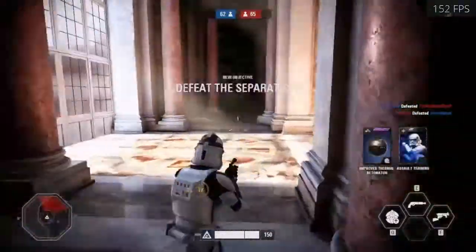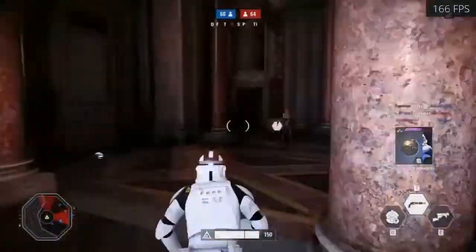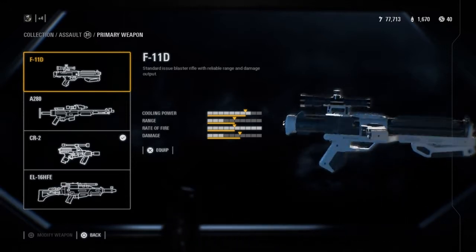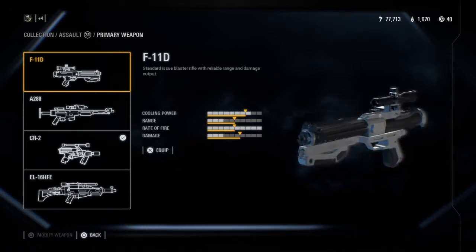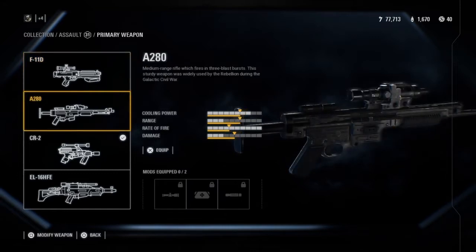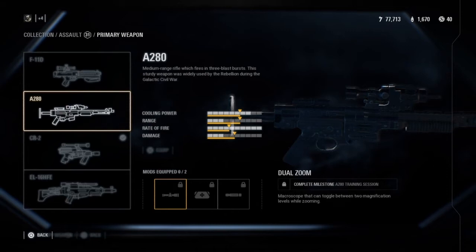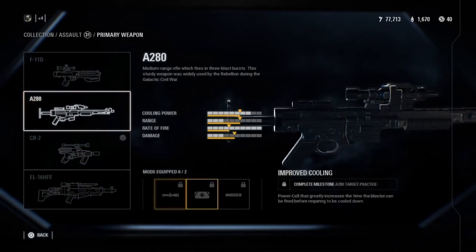I'll briefly go over the different weapons and what play styles they suit. Your generic blaster is just an all-rounder — pretty good for everything, especially when you're just starting out. After 50 kills you get the A280, which is a pretty good blaster especially when you get star cards, which are dual zoom, improved cooling, and improved range.